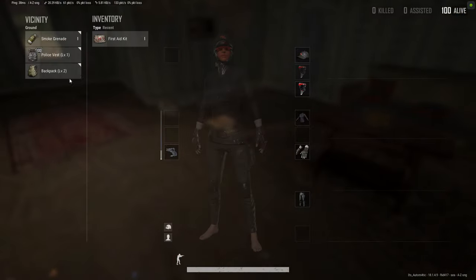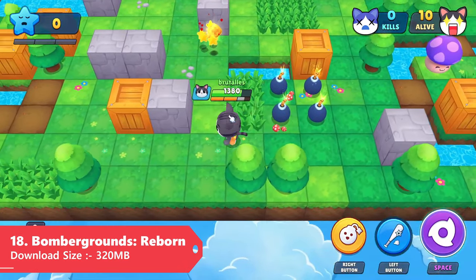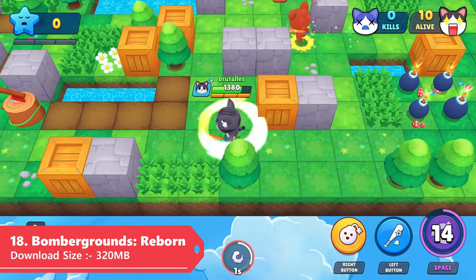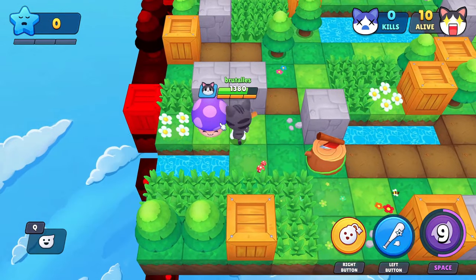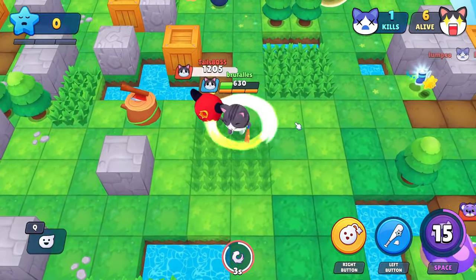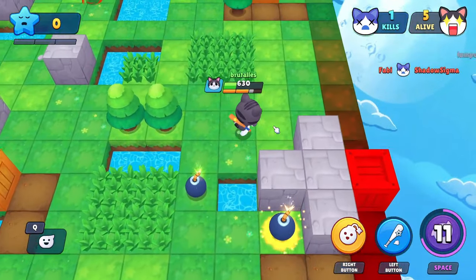Most of the time battle royale games make you run around, loot stuff, gather weapons, and shoot each other — but sometimes BR games can be very fun and very cute. This is Bomber Ground Reborn, a free-to-play multiplayer battle royale game definitely inspired by classic retro bomber games, and it's a super fun casual game to play. The download size is only around 320 megabytes.